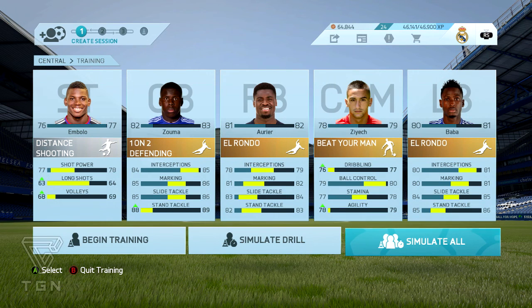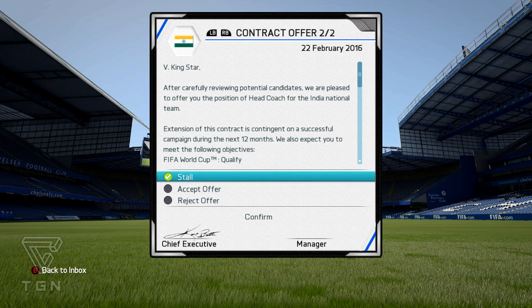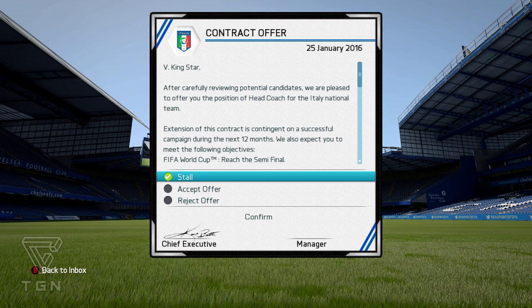So these are our training objectives for my players — let's hope we get good results. We got some pretty bad results: 1F, 1D, 1C and 2B. Mbolo goes from 76 to 77 overall. India thinks they have a chance of signing us as a manager — why would I accept India if we rejected England and Turkey? So I'm gonna reject this straight up. The Italian offer is still up — if you guys want me to manage Italy or France, it's up to you guys.